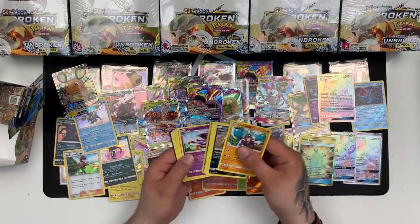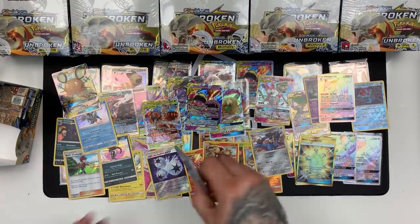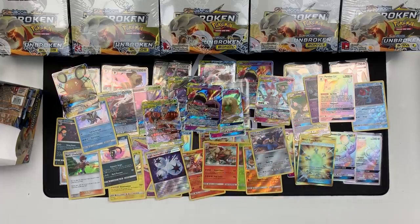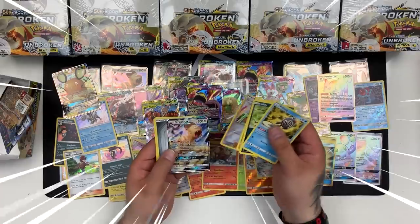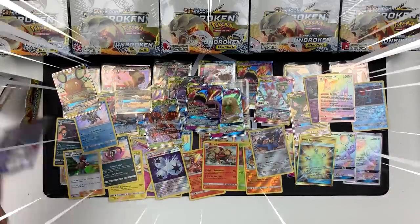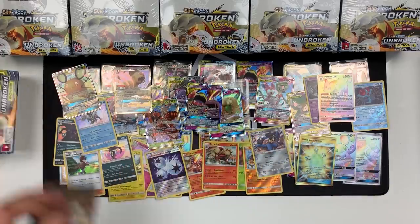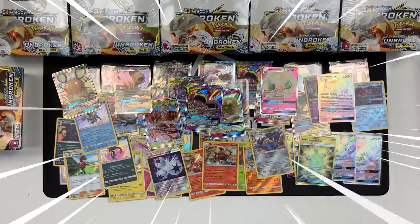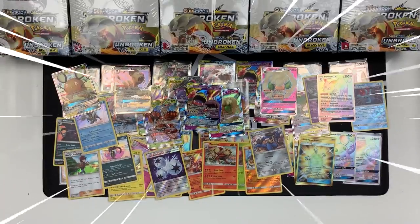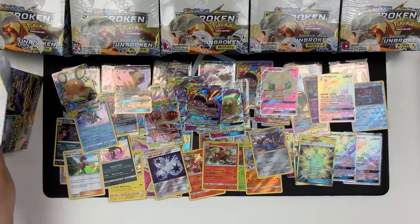It's absolutely crazy, we've got some really awesome pulls. We've got a Blacephalon and a Stunfisk is our rare. Next one — wow — Samson Oak and Persian GX, third one now. We've got a Weepinbell and a Dewgong. Our last pack: Butterfree and a Whimsicott GX. Next box!